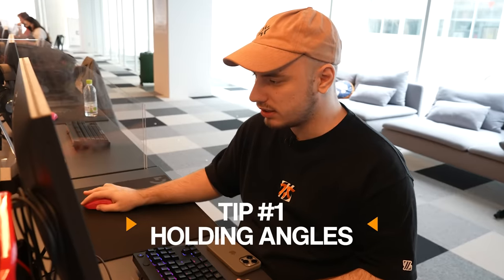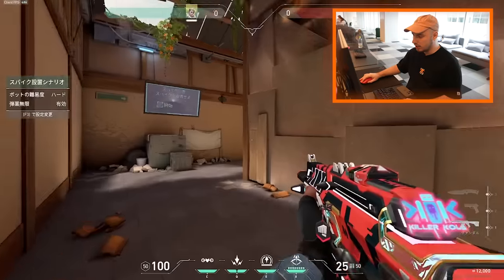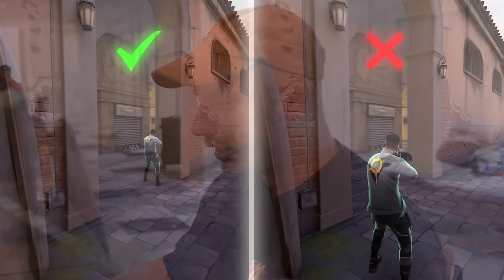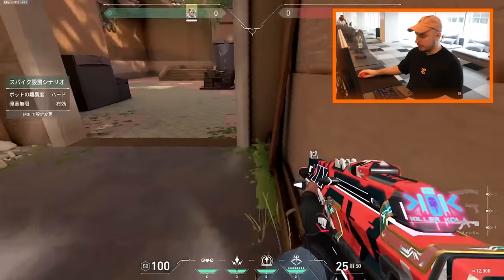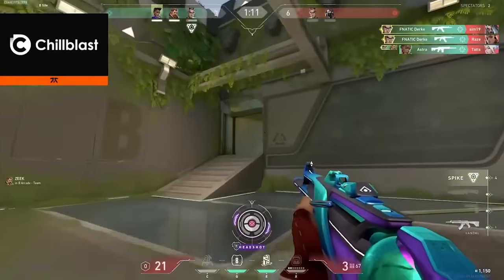Next are my tips to hold angles. If I hold a corner I don't aim right next to the corner — I take a bit of space, because they can run-peek so you need to be ready. What I usually do is back out of a corner as much as possible, because in these games it feels like the person farther from the corner sees the person peeking first.